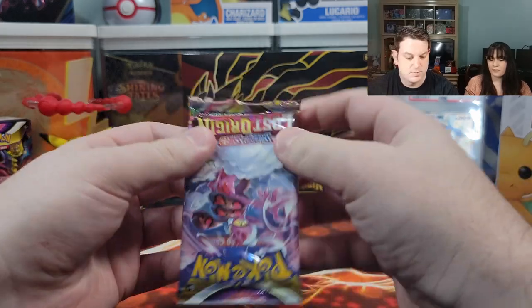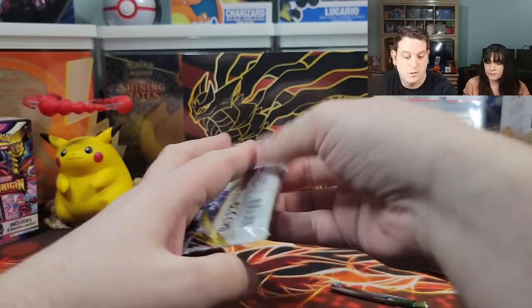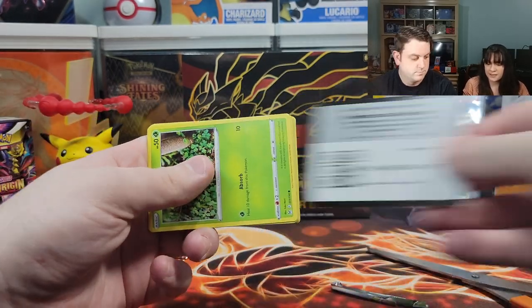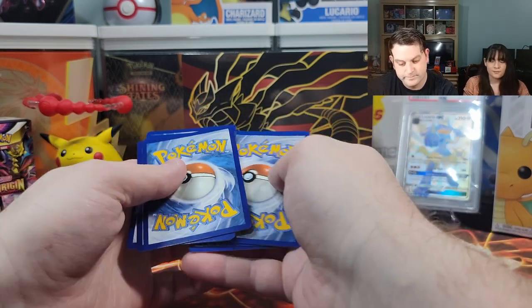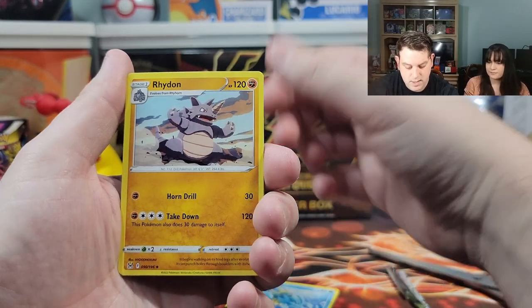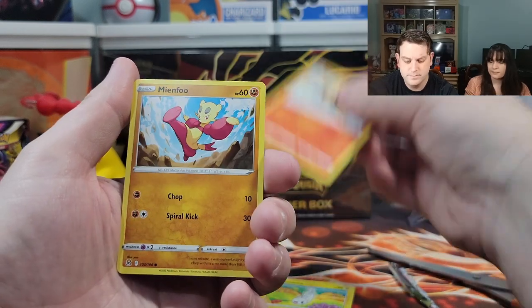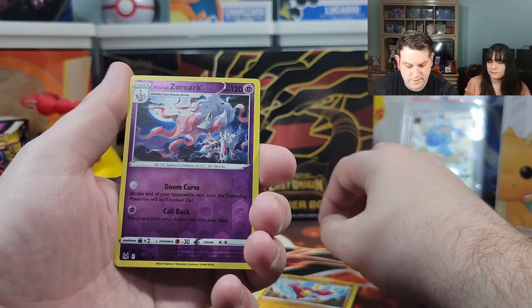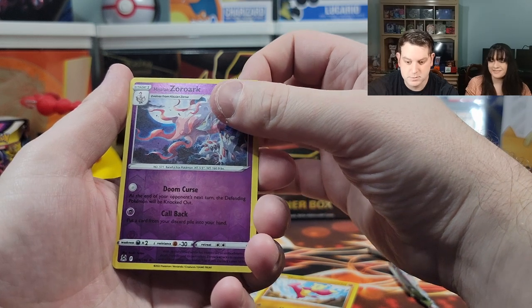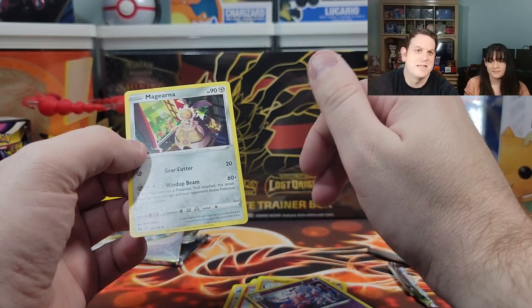Time for pack number three. I'm going to open this from the bottom — they all came in so poorly. What's the energy? Fire and fighting. Cedra, Roserade, Slugma, Tynamo, Litleo. A reverse holographic Hisuian Zorua — that's a mouthful, that's why I messed up. And the last card — it's a dud. D-U-D, dud.